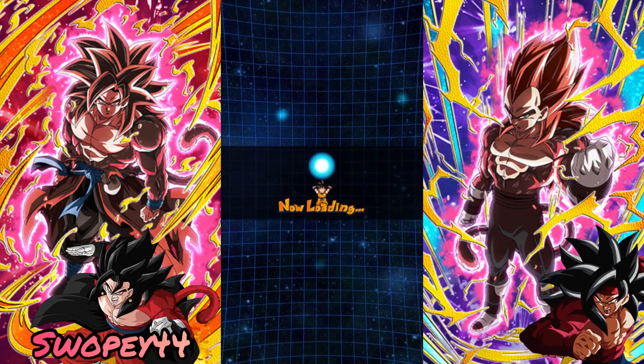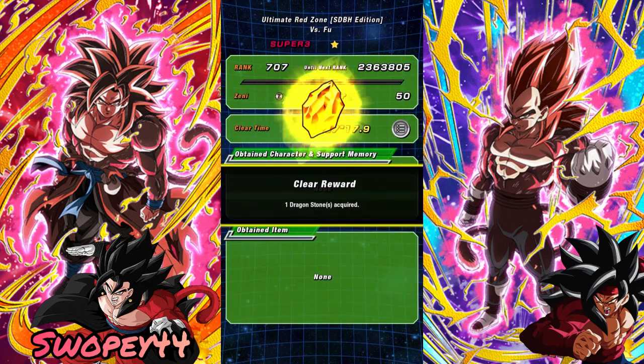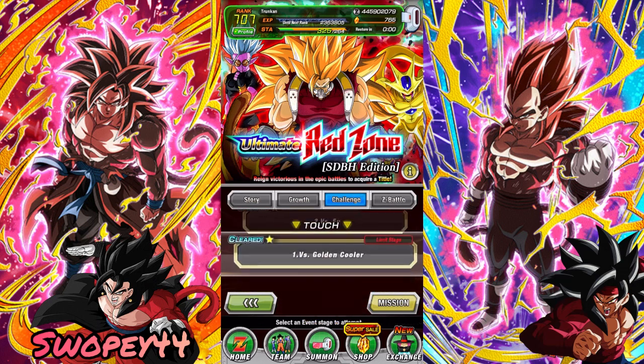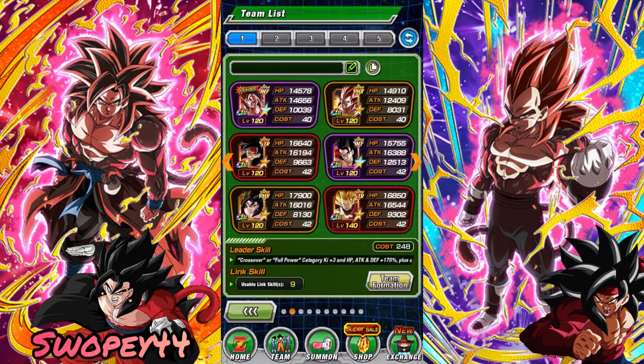We got the 200% leader skills — a couple different 200% leader skills for Heroes now. It's pretty awesome to see this category actually be viable in Red Zone, man, that's awesome. We beat Golden Cooler pretty easily the last video, and now Fu went down like a chump. Next we just gotta go up against Cumber. That was pretty quick and easy as well — this ain't gonna be too long of a video.